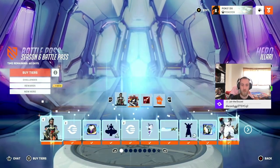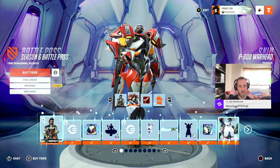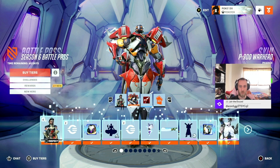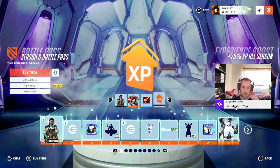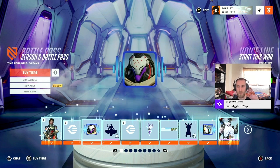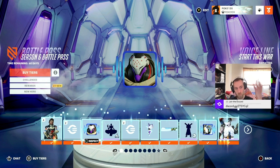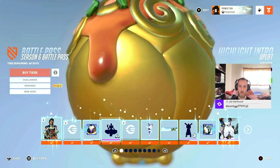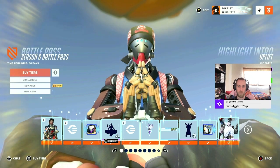Obviously you unlock the new character — new hero, whatever you want to call it. Then you also get the Safari skin. There's supposed to be Null Sector, the robots that are taking over, so that's what she's based off of. This is the whole thing. And you got her icon, and then obviously XP boosters. You got some coins here with an icon, or a Ramattra voiceline: 'We did not start this war.' And if you didn't know, Ramattra's the leader of Null Sector, so that's a really good voice line for him. Zenyatta highlight intro — decent.